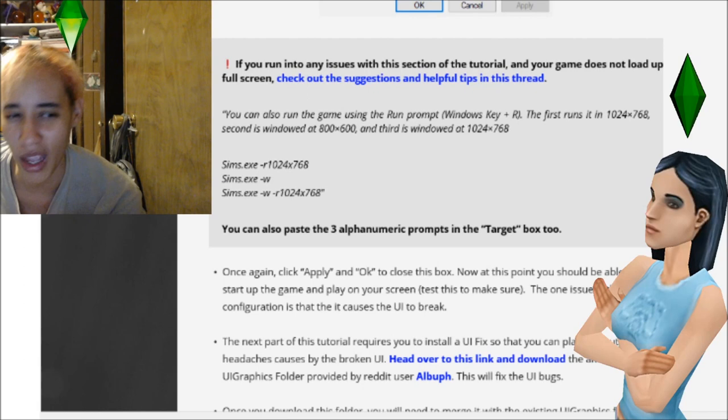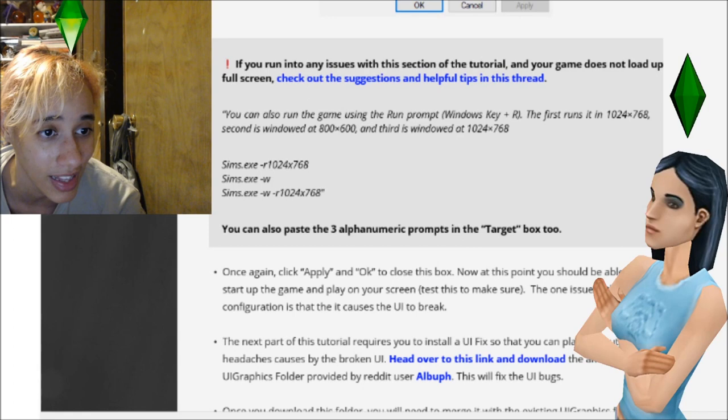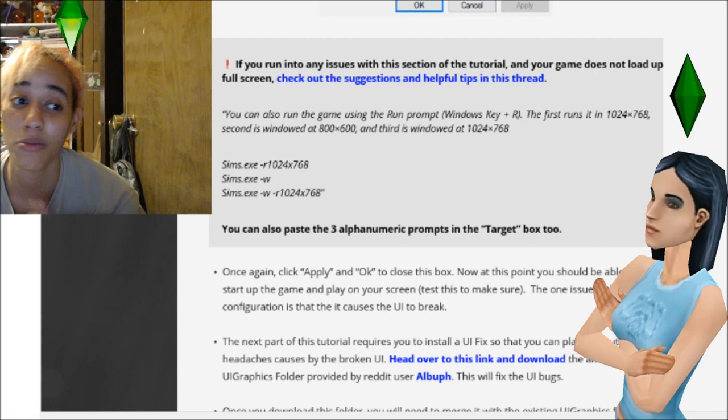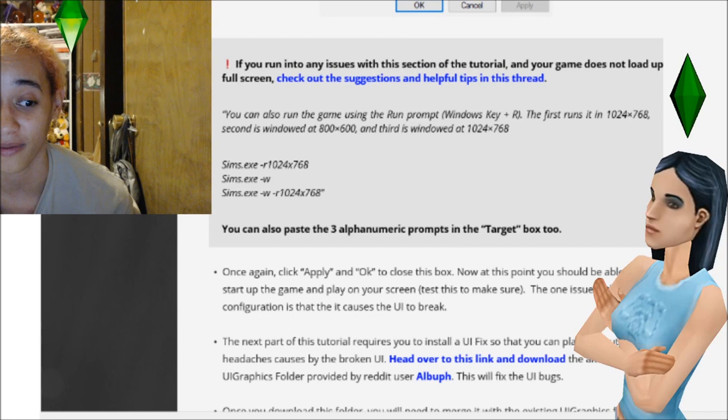I don't use an extra resolution flag because I can see it just fine. If you play from the Maxis folder directly, you get full resolution no problem. Put the flag right next to the target name — no space between the dash and the letter, just a space before the dash — and you should be completely set to play.